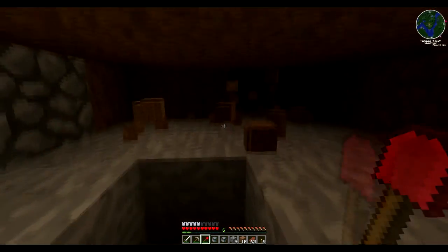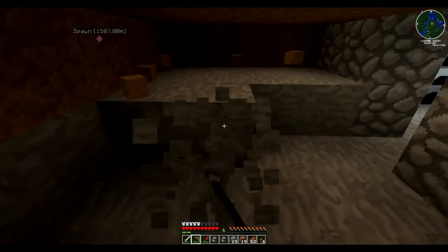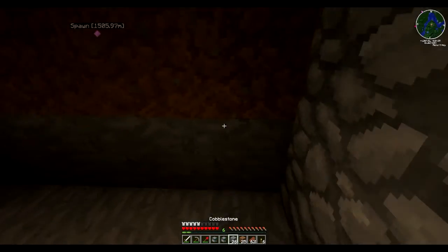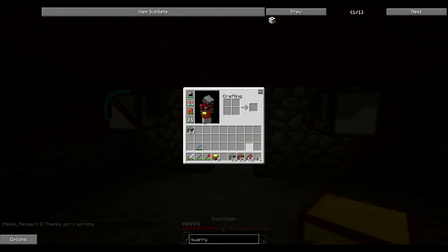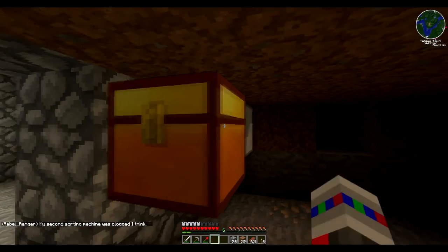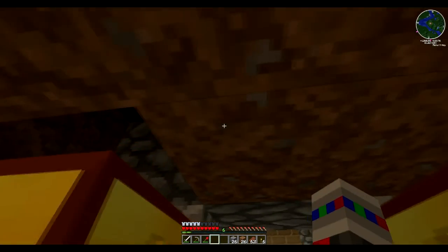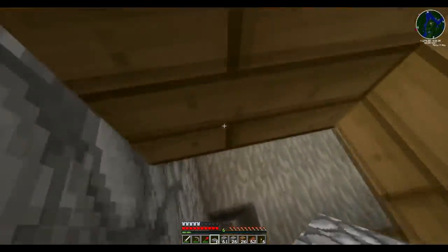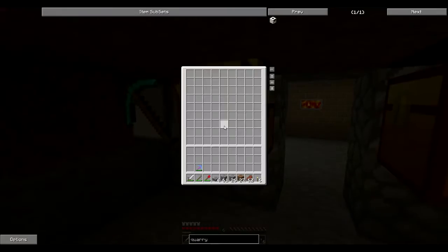So we are just going to have them do this — it's going to be good enough. Place that one like that, and that one like that. And then place the chest — I'll place it like that. Can I open it from behind? No it can't. This is going to be an issue — that is already an issue. Well then, let's make some half slabs so they don't fall through. There we go, and there we go — and ta-da, it can be opened.